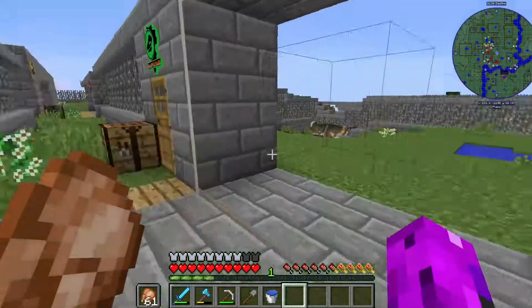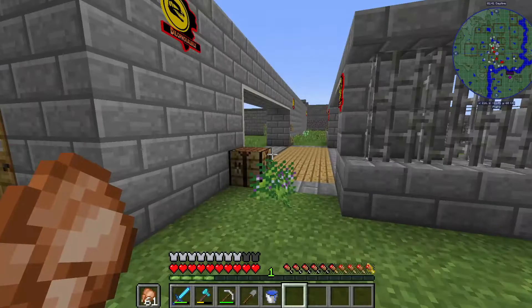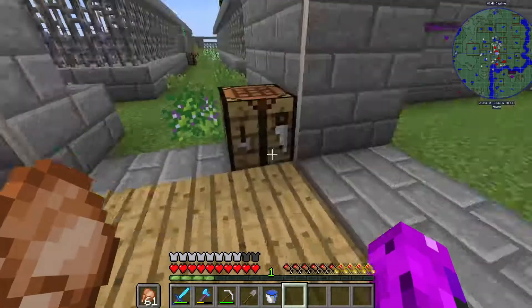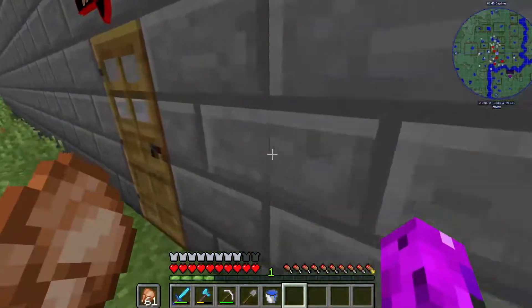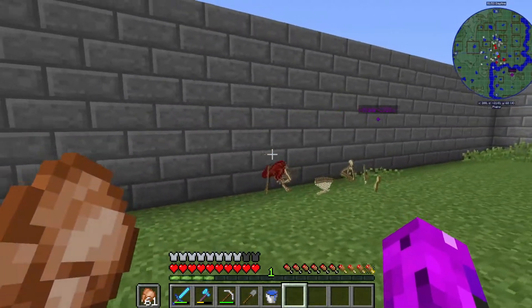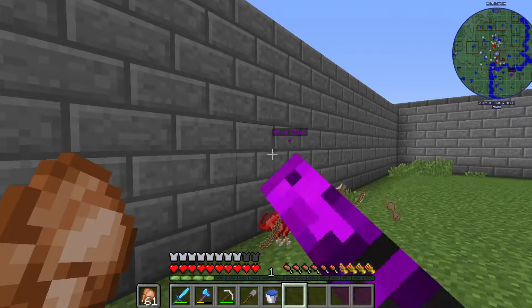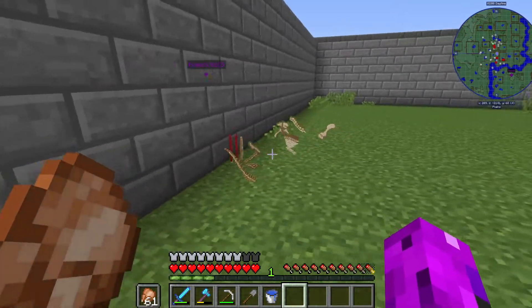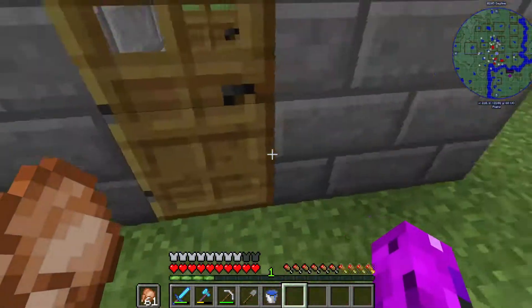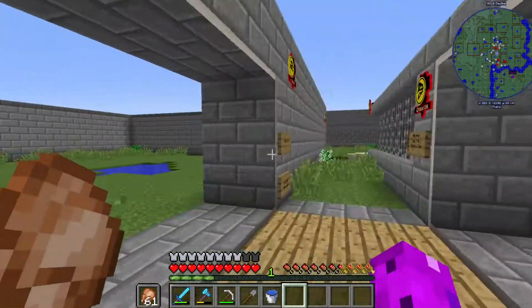Pachys — these two are alive, doing good. Dilophosaurus — okay, the Dilophosaurus is dead. That's interesting. It looks like it's suffocating in the wall — it's right next to the wall. More than likely that's what happened. I'll just leave it there.